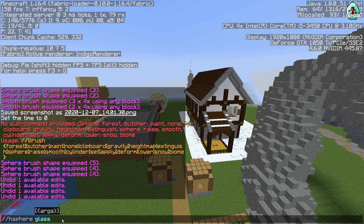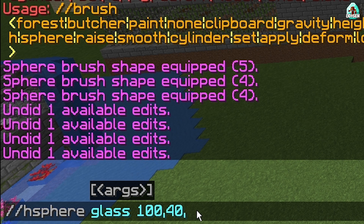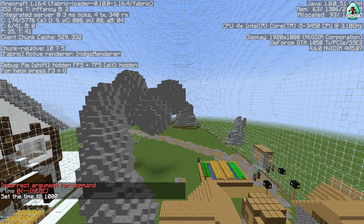I'm facing north, so I choose 100 for the first direction. The second direction is west-east, so I enter 40. The third number is the up-and-down direction — also 40. Press enter.